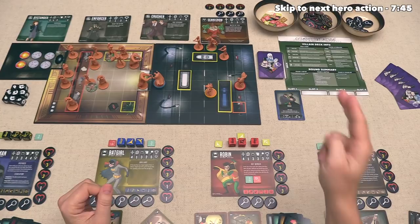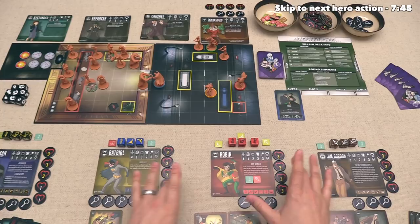At this point, we are still in the first battle phase of the game, and Batgirl, Robin, and Jim Gordon have not activated. I think we should have Robin activate next, and let's have him start by doing a move action.